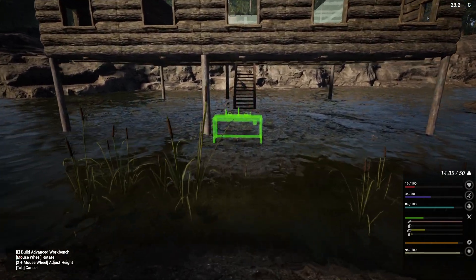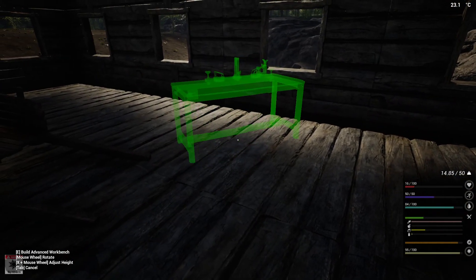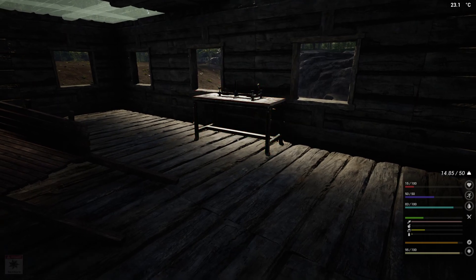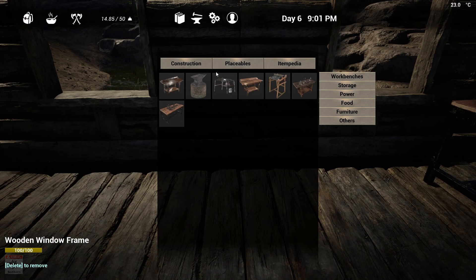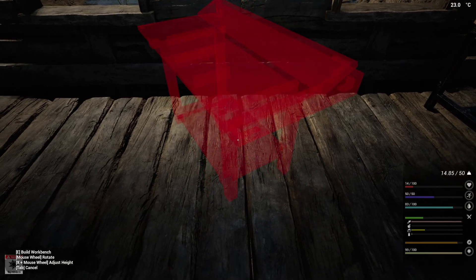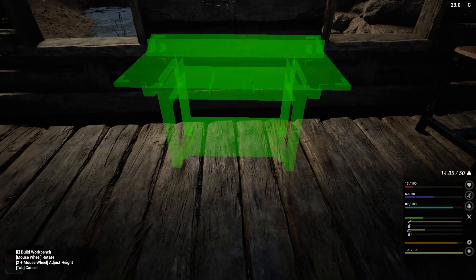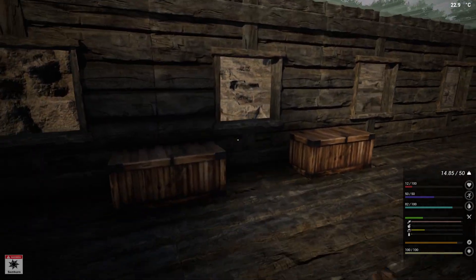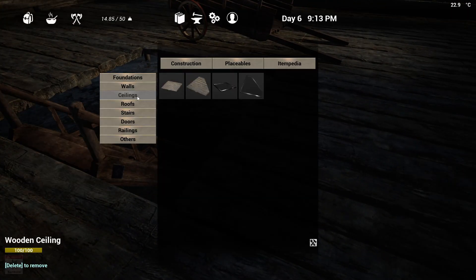This was the advanced workbench that I had to grind to make so that we could get the other stuff made. We're going to put it right between those windows for now. I'll probably put the regular workbench here. We'll have to put some rails around here just to keep us from falling — some railing.